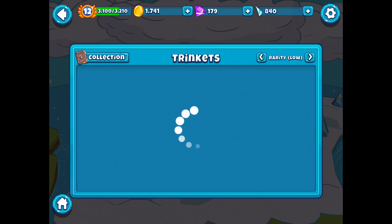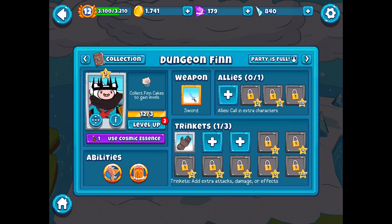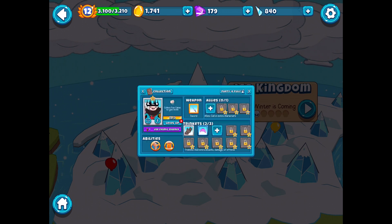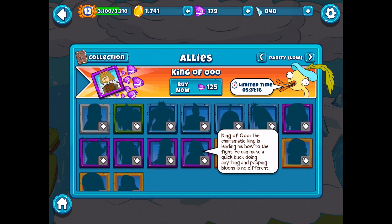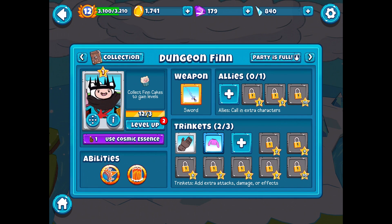We also have some stuff for him, like the gauntlet and the sweater that'll make him invulnerable to negative attacks. When it comes to allies, he doesn't have anything right now. There is the King of Ooo that we could get at some point for all our gems. The charismatic king is something we might check out soon. For now there's not too much more we can do for him, but I'm very tempted to give him some level ups.